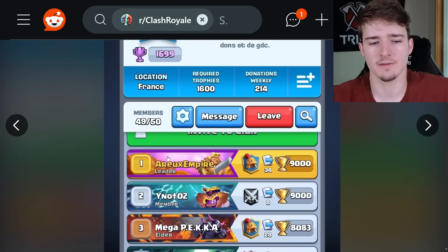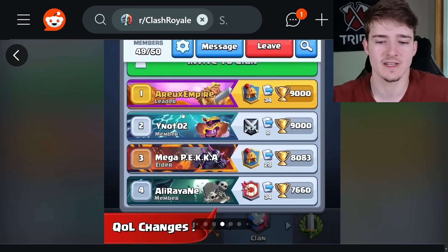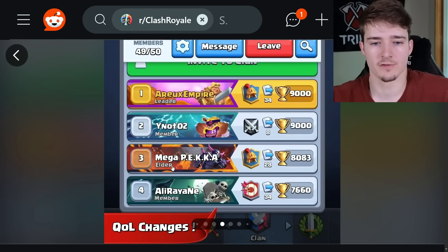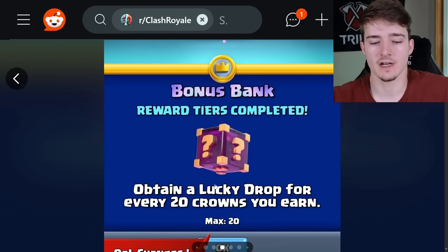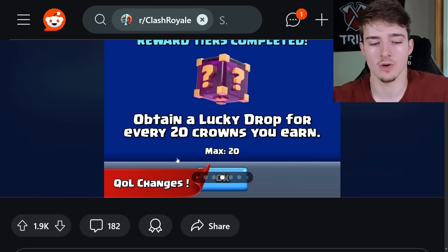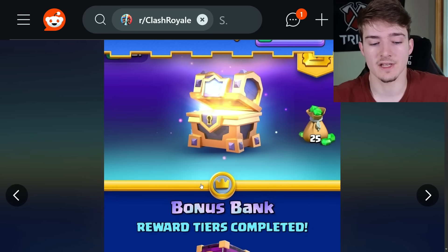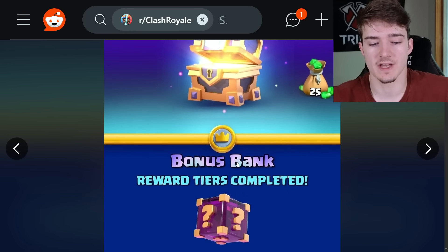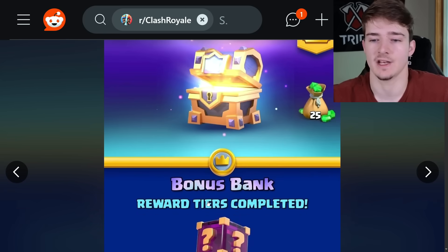There are also quality-of-life changes to the clan where your banner shows up on your clan profile — a way to personalize and customize your profile even when people are viewing it in the clan. These changes look really clean and are objectively an improvement. There's also a bonus rank reward tier where you obtain a lucky drop for every 20 crowns you earn after completing your pass, which would encourage people to play more. Even if 20 is too generous, they could do 50 — at least something to encourage people to keep playing.